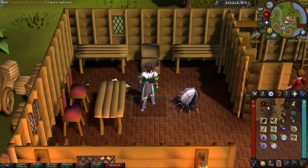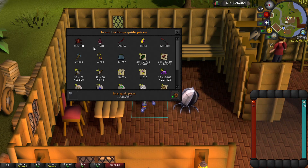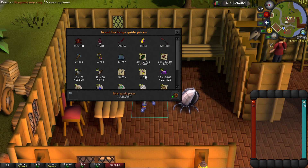Honestly not too bad — two collection log slots and a Zam d'hide top, which I'm pretty sure is pretty expensive now. It's 200k, but honestly 1.2 mil from 25 imps is not bad at all. I really expected to get like 18 shortbows.